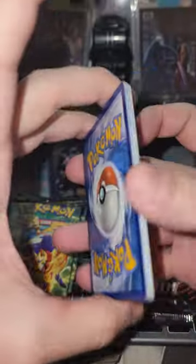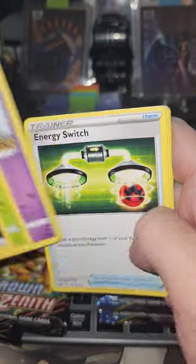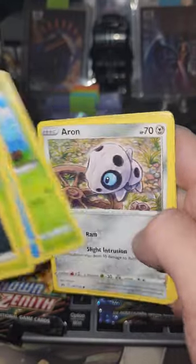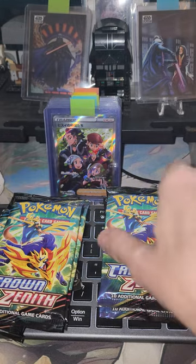Four to the front. We got a Dark Energy, Giraffig, Energy Switch, Seal, Krikato, Aron, Ryolu, Starly, Reverse Entei, and a Leipard. Alright, next pack.